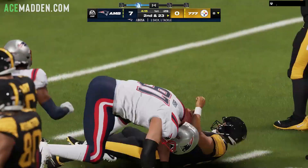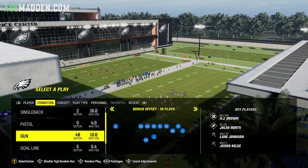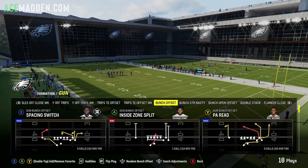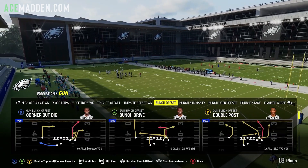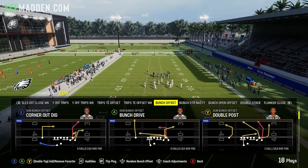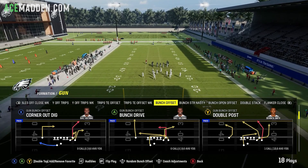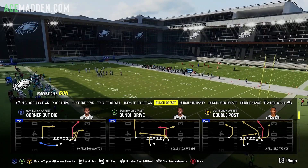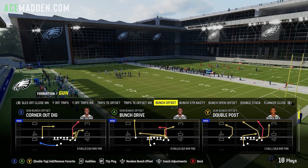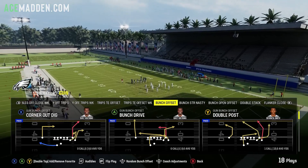What we're going to be doing is talking about Gun Bunch Offset out of the Philly or the Colts playbook. And if you're familiar with this formation, you probably know where I'm getting at. The play is going to be double post. This is an insane play, and if you have a custom playbook, there's literally no reason for you not to run this play. Unless you're just a purist who refuses to run Gun Bunch — I totally get it because I hate the formation too. But objectively, the play is insane. So let's talk about a few different setups.